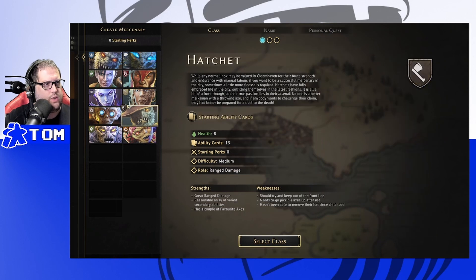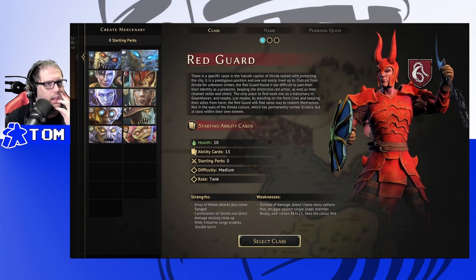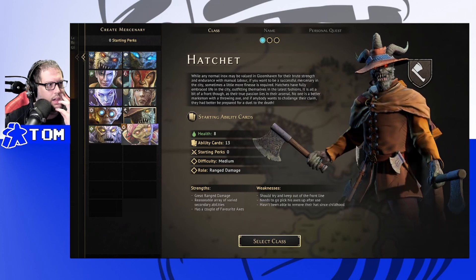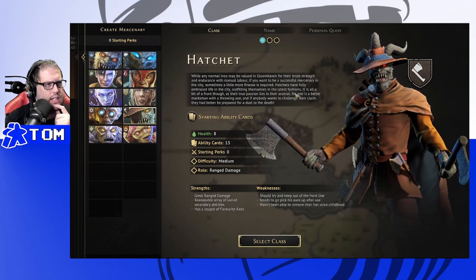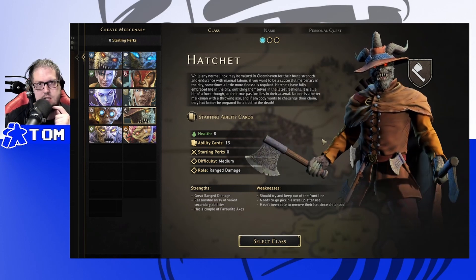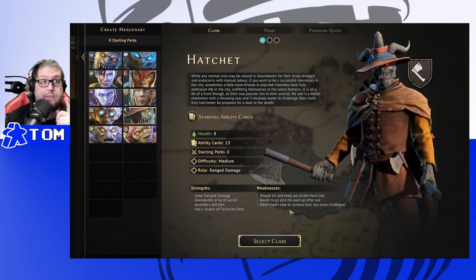Looking at the options: crowd control range damage, melee damage with lower health, and the Red Guard tank. We're going to go with the Hatchet — a range damage character. While any normal Inox may be valued in Gloomhaven for brute strength, Hatchet has embraced city life and outfitted themselves in the latest fashion. Their true passion lies in their arsenal; no one is a better marksman with a throwing axe.